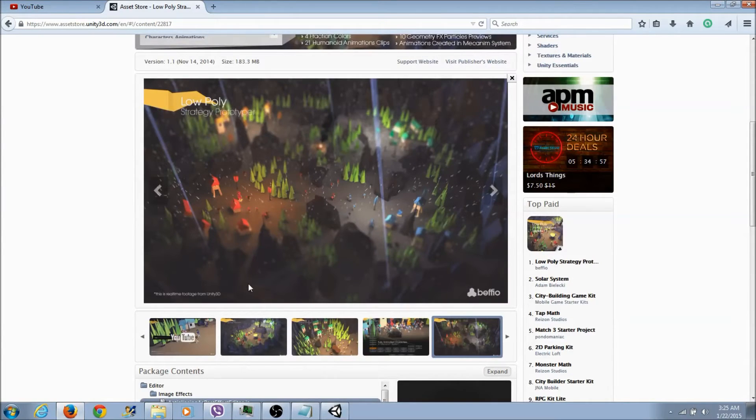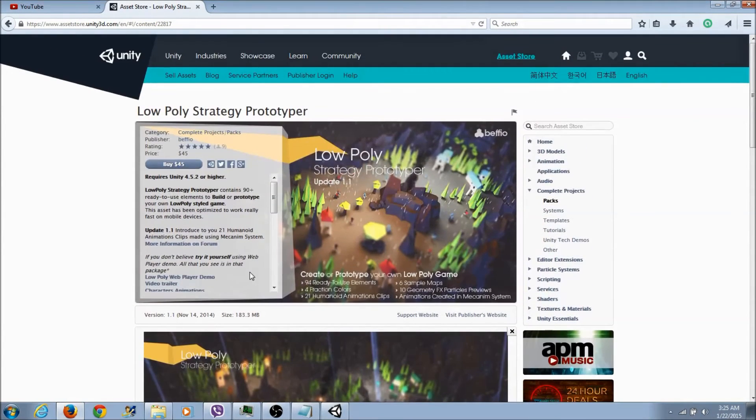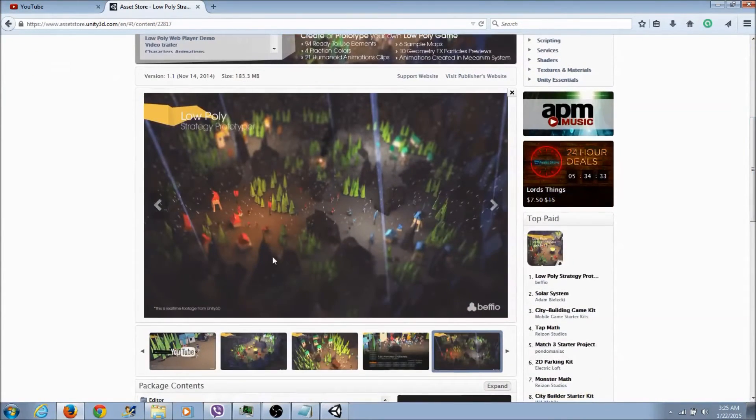I was at the Unity Asset Store and I found this — it's called the Low Poly Strategy Prototyper. I'm just looking at how it looked, and this is what gave me the idea. It's a nice pack. If anybody has the money, you can buy that and mess around with it — it's cool and awesome.